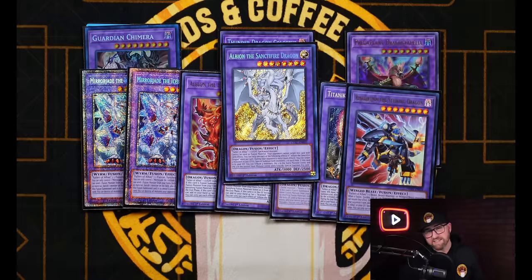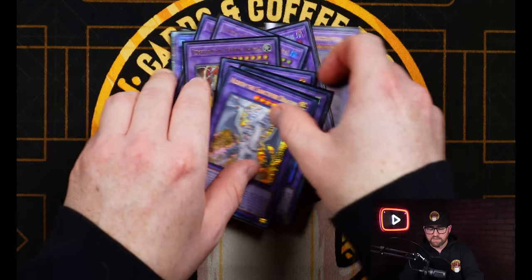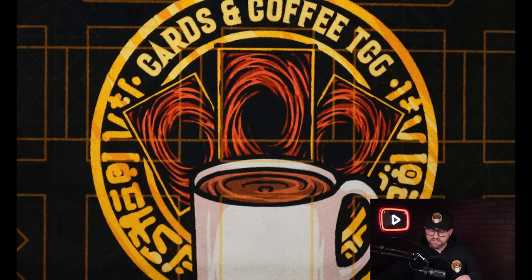We also still play the Sanctifier. We are not playing the Puppet Lock — you could technically side it if you want, but going into this format, even without any of the secondary engines like the Puppet or the Thunder Dragon or even Dragoons, I think this deck is perfectly capable of winning without them. Finding the right package that suits your playstyle is what's most important, but the Albion is really great for the deck no matter which variant you're playing.